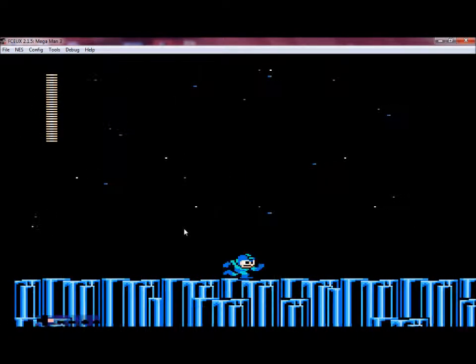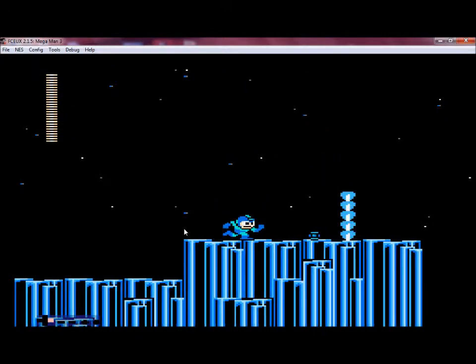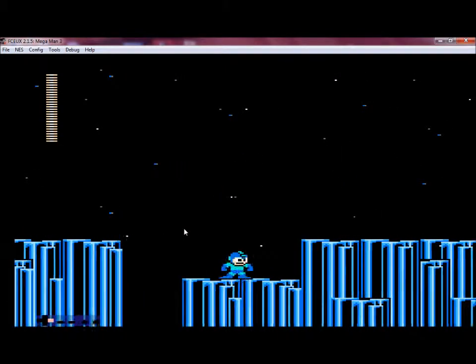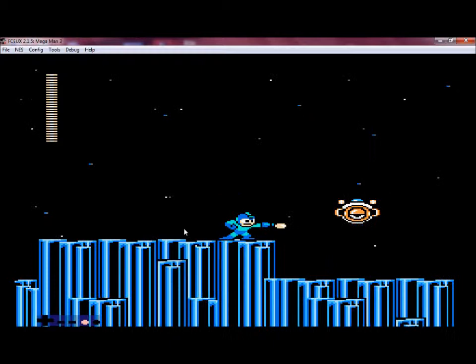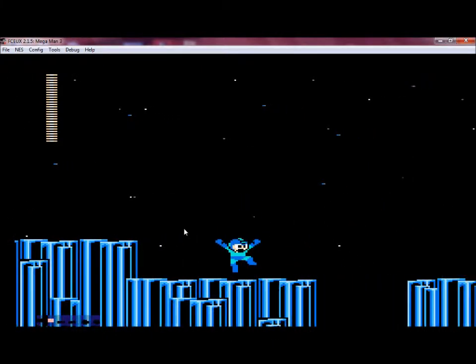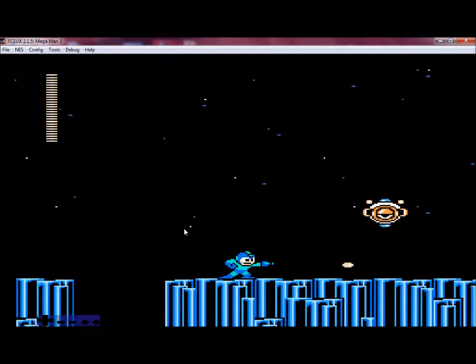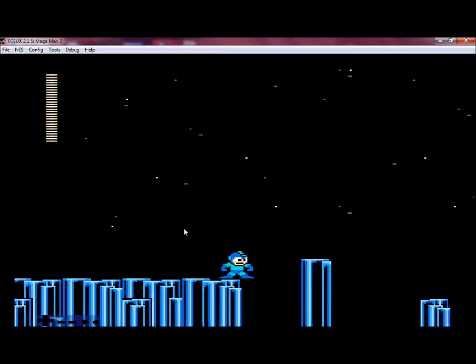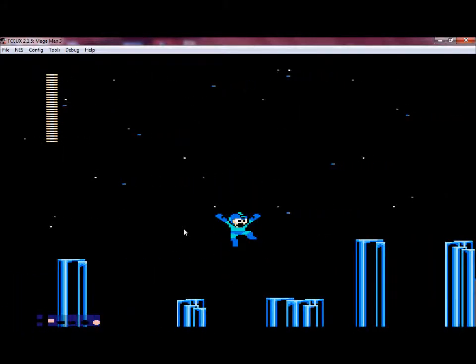Alright, on Return to Gemini Man stage, things are a little bit different — the Neutrons are a different color. When we were here before, the Neutrons were blue and shot orange fire. Now they're orange and they shoot blue fire. I think it's a cosmetic change more than anything, but that's just something to point out.